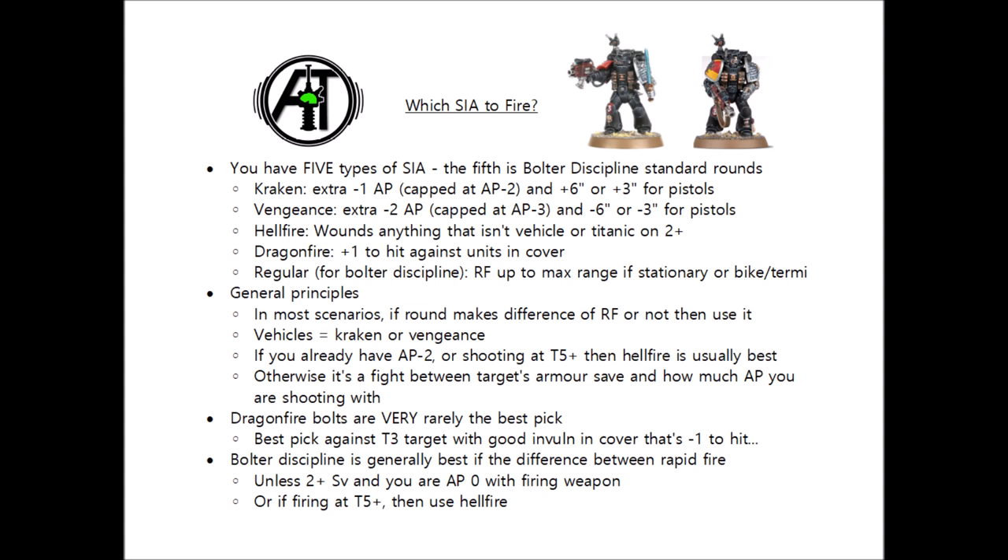Dragonfire Bolts are sadly very rarely the best pick right now. They only add plus 1 to hit rolls, which for Space Marines are very good already, so it has less impact — and if targeting a unit in cover, it already has plus 1 to its saving throw, making Kraken and Vengeance almost always a better choice. It also struggles to compete against Hellfire, which is always stronger against toughness 4 targets. Against toughness 3 targets, Hellfire and Dragonfire are actually equal if there are no other modifiers. Dragonfire only becomes the best pick when targeting a toughness 3 unit with a very high invulnerable save — such as an Eldar Farseer — that is also minus 1 to hit, where AP doesn't matter against invulnerables.